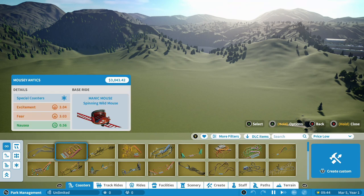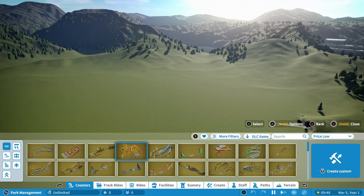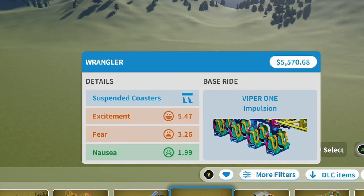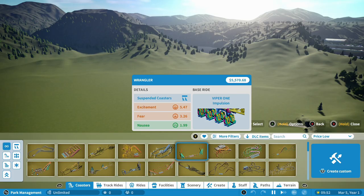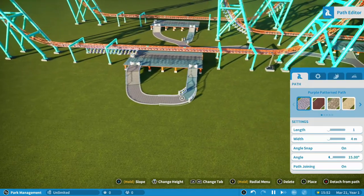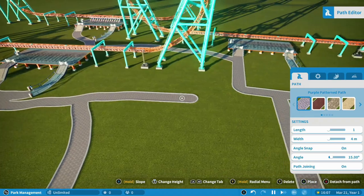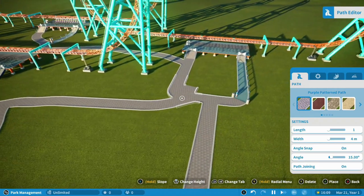We can start popping some of these in - Mousey Antics, The Madness, Whirlwind. We got The Hunt and The Wrangler - that was my nickname in high school. I actually like this one, it's really cool. I figured we should probably add, like, three of them or so, and we'll just kind of make a maze so people get lost. That'll be fun. Perfect.